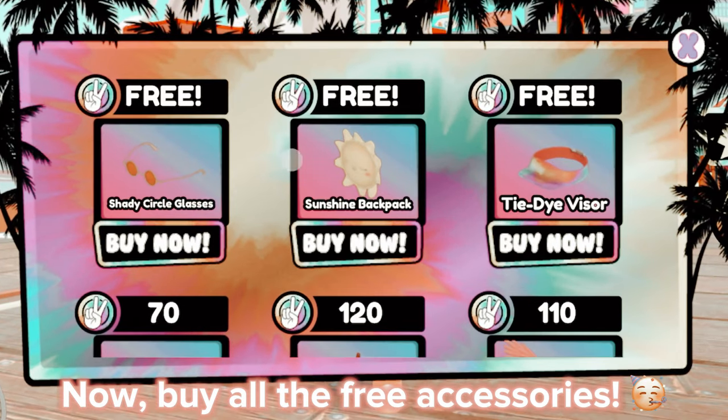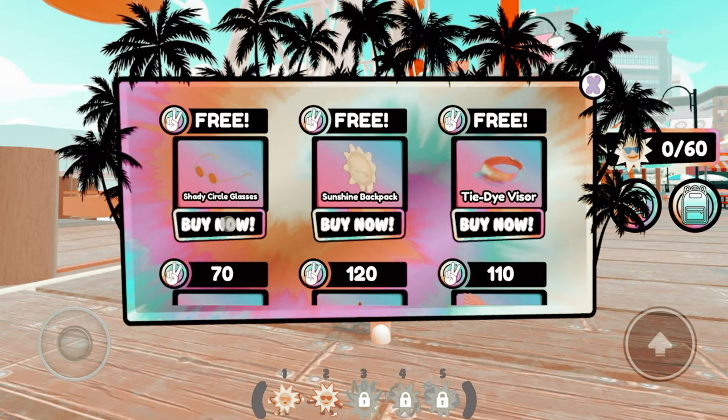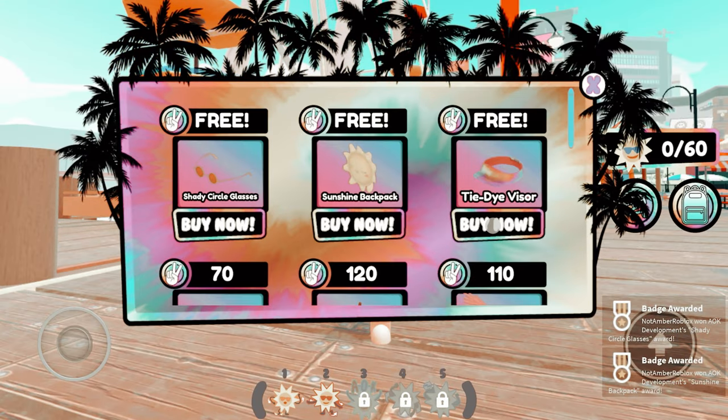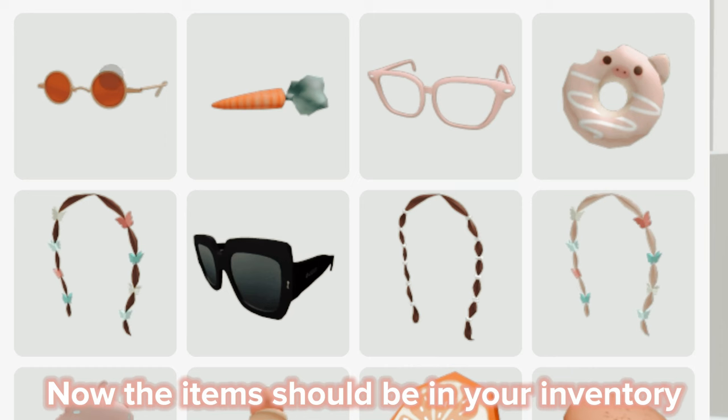Now, buy all the free accessories. You should get badges once you bought them. Now, the items should be in your inventory.